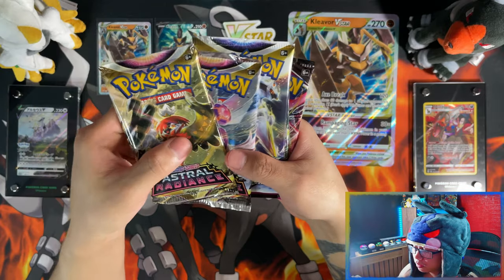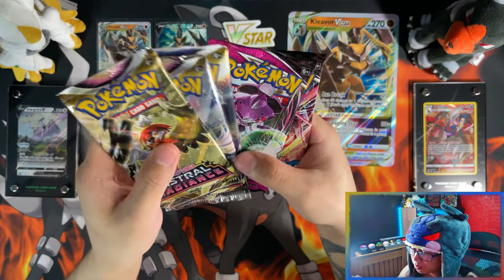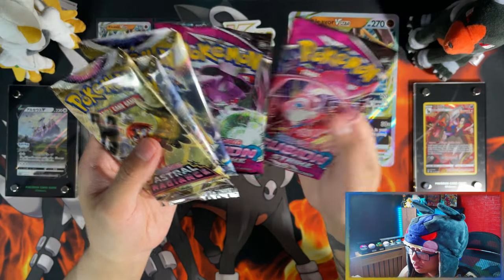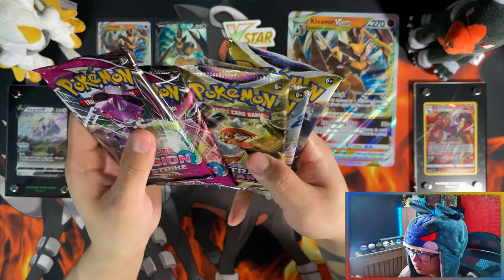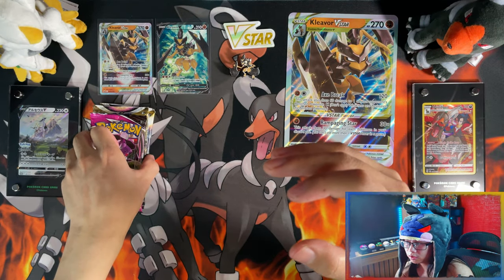So we get two Astral Radiance, one Brilliant Stars, and two Fusion Strike. Why couldn't it be two Brilliant Stars and one Fusion? I'll leave Brilliant Stars for last and let me crack the second box open.